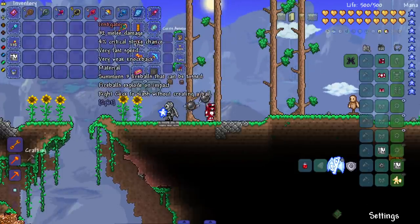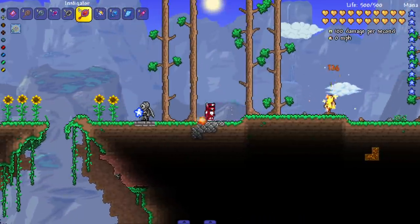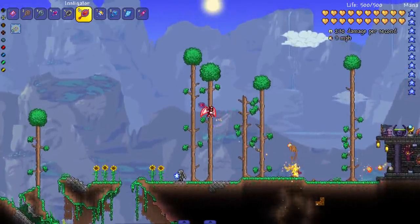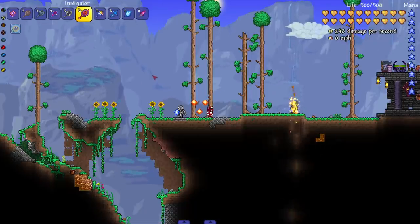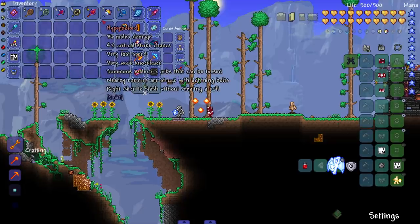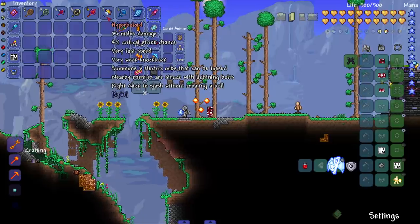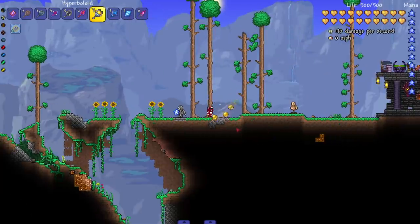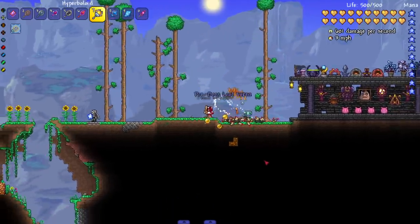The next four are hardmode rackets. Starting with the instigator — summons three fireballs that explode on impact. It depends on the angle and timing: you can hit multiple balls at once or just one at a time. Really cool so far. I hope in the future they add accessories or armor that benefit the racket subclass. Next, the hyperboloid summons three electrical orbs — nearby enemies are struck with lightning bolts.